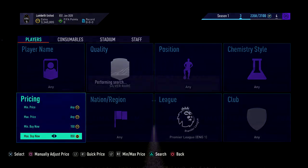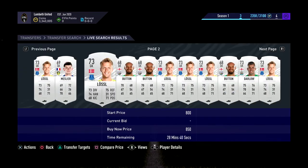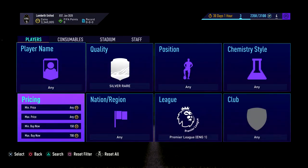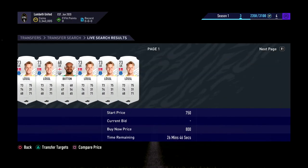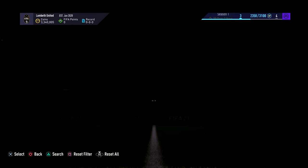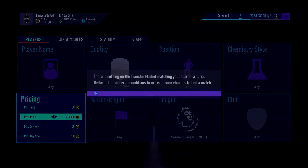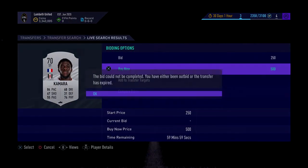You want to drop it down to about 900 — I think 850 is where the cheapest ones are at. You get a load here at 850, so around 700 is where you want to be picking them up. Every single one sells at 800. Maybe list keepers at 750 to be safe, but any outfield players you'll be more than fine. Go at 700, or maybe 650 so you can sell the keepers on for a profit too.